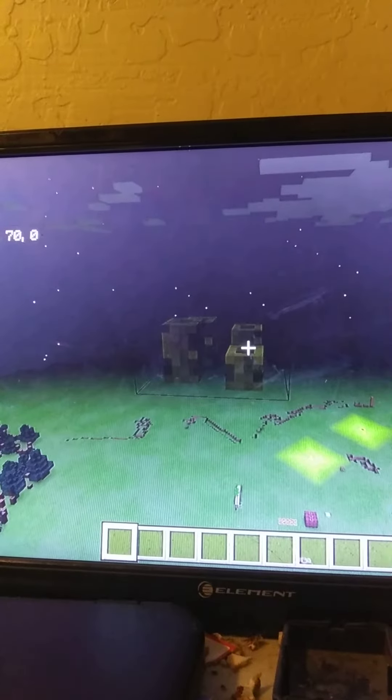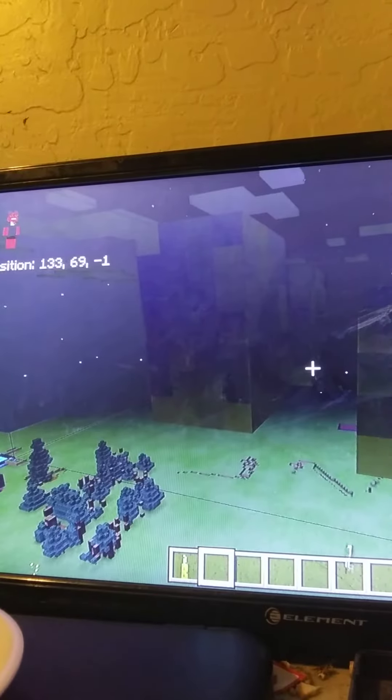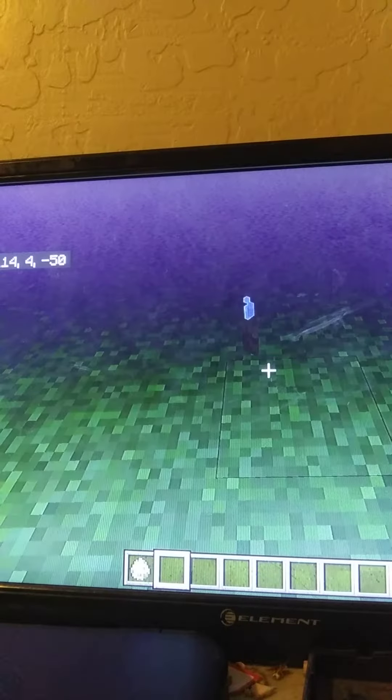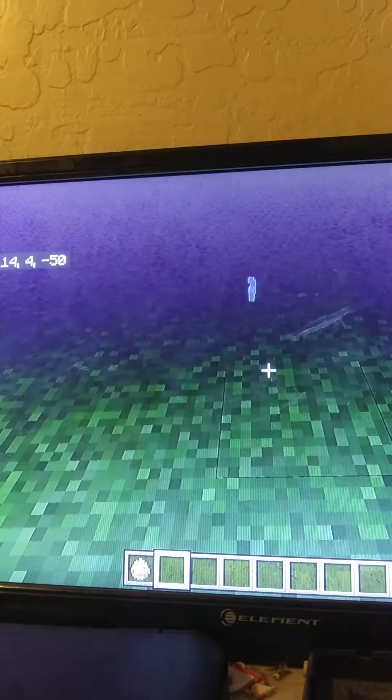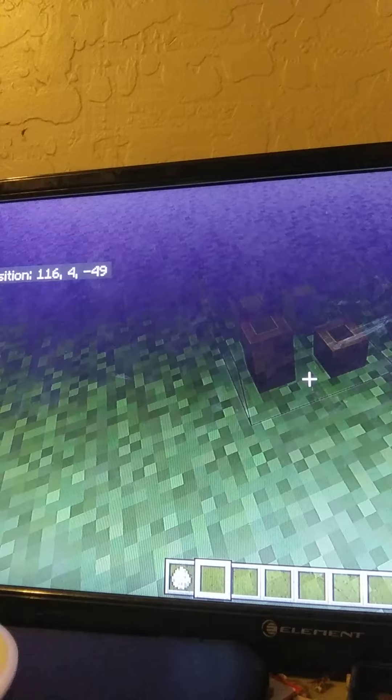Minecraft Sea Pickles used to look like this and was added in 1.13. Sorry if you don't see a difference. The Sea Pickle item texture has some little white things sticking out of it. When in the block version, this white thing is not a thing.